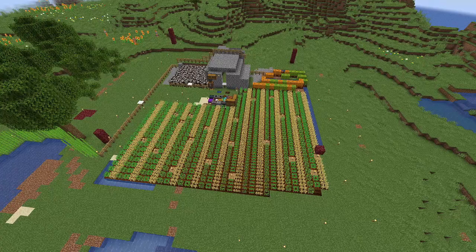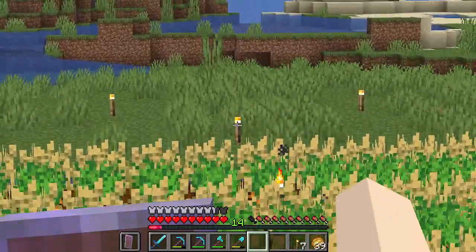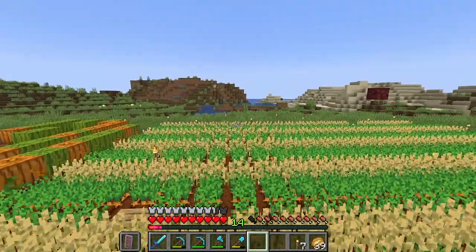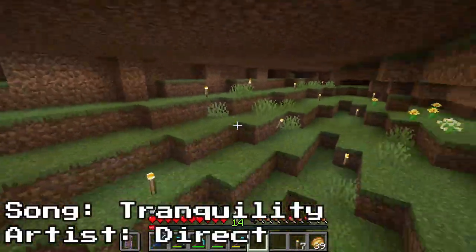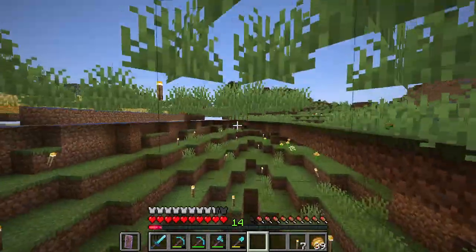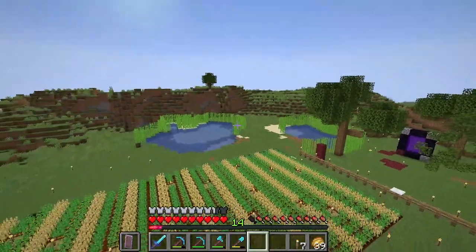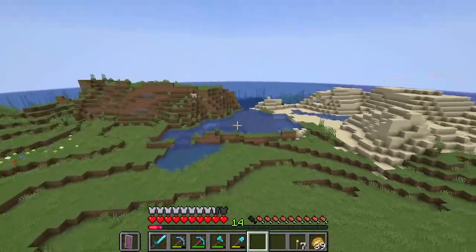I've done some work just flattening the area. There used to be a huge mountain in that direction, and over here there was a huge drop off — a waterfall terrain feature. Using the free cam you can see I covered the entire drop off, which was very steep and fell into a ravine. I covered it just to make this area completely flat. I hope to fill some of that water in, but I might leave a little water feature.